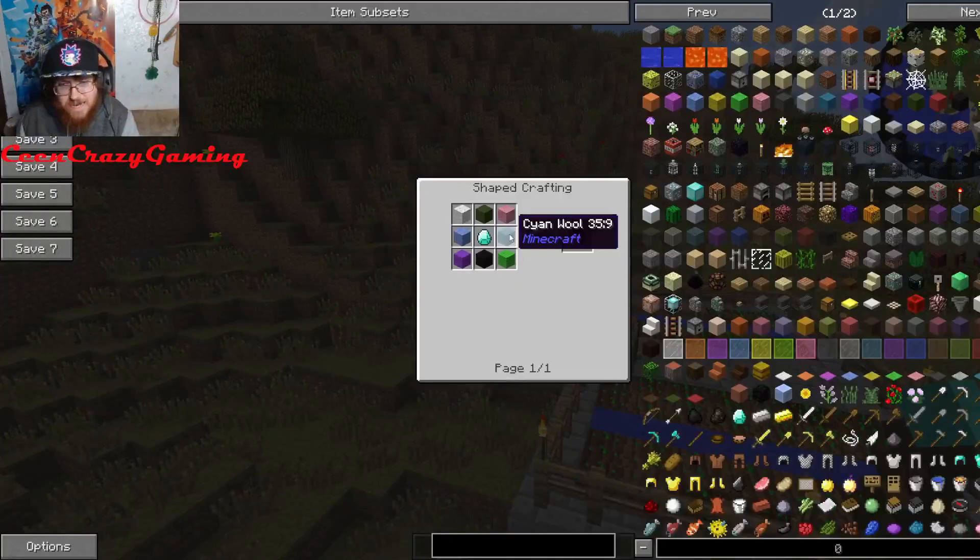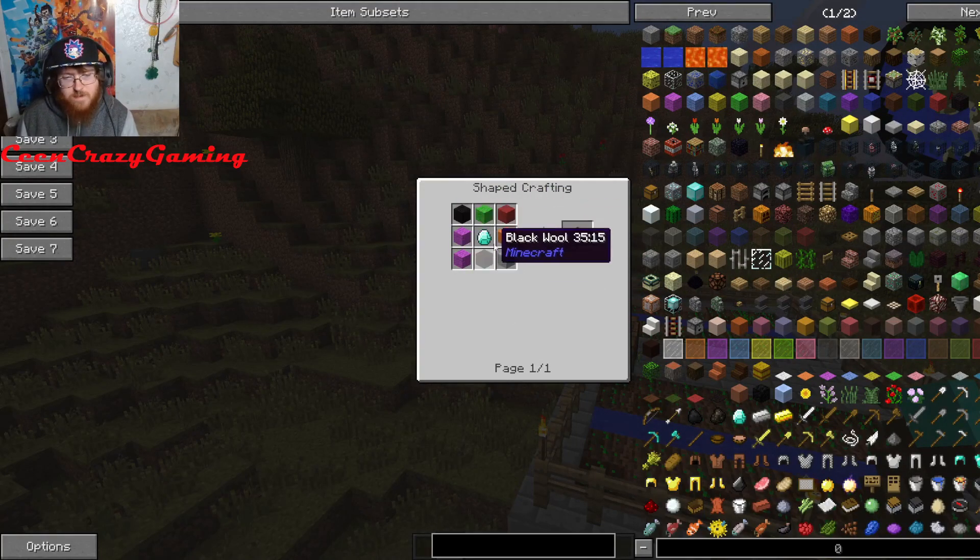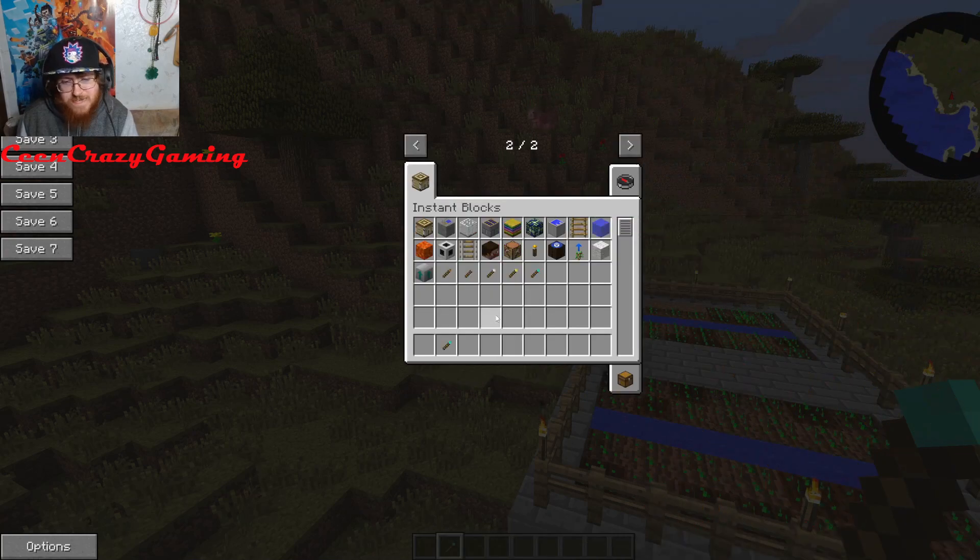The next one is the Instant Skydive Block. You just put a bunch of wool — I don't think it matters what color — combined with diamond, and you make yourself an Instant Skydive Block.